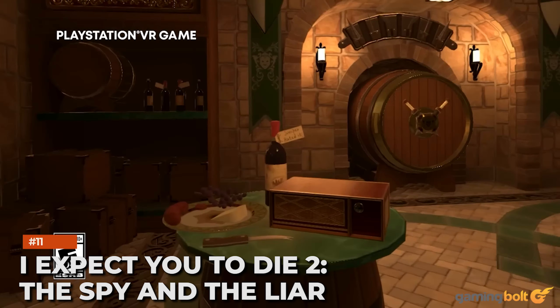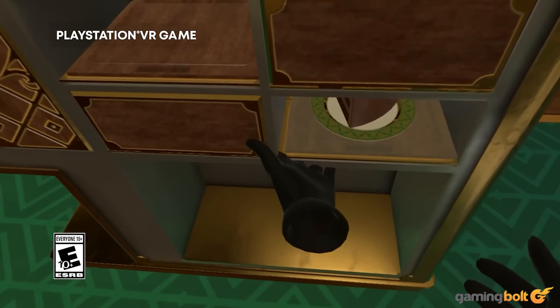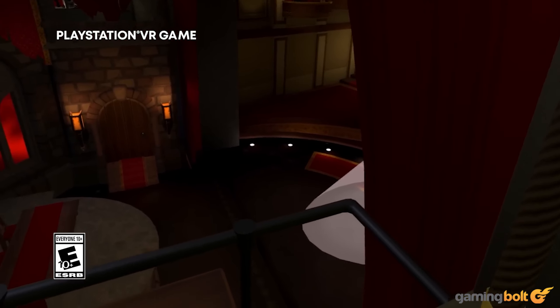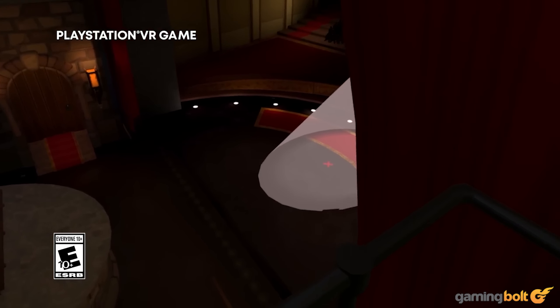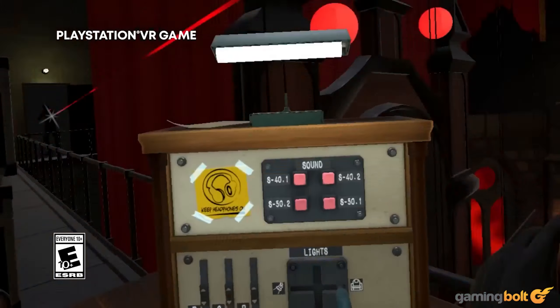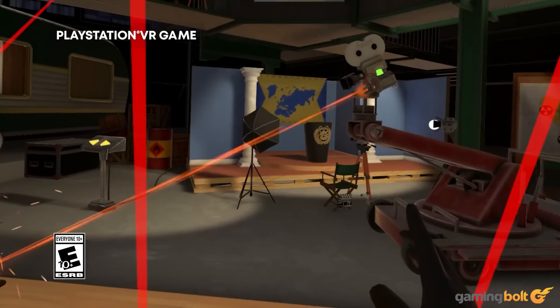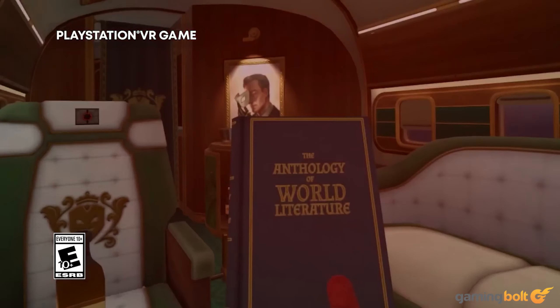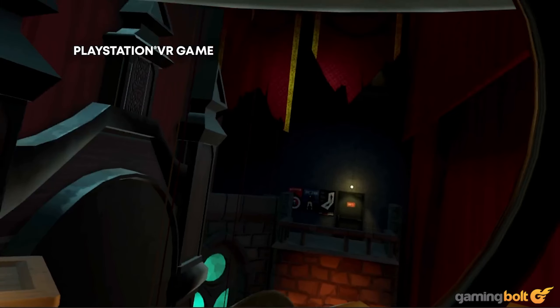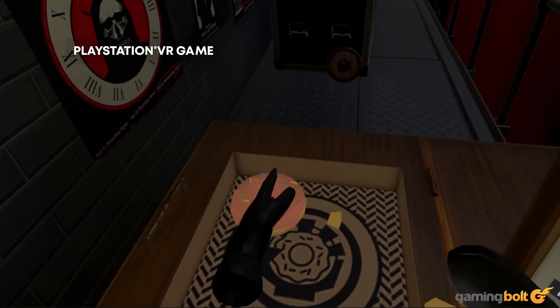I Expect You to Die 2: The Spy and the Liar takes an escape room approach to its espionage, that too in VR, as an agent fighting against the megacorporation Xoraxis. You must accomplish objectives with limited items in different environments — whether bomb disposal, disabling security, or making it through unscathed — there are plenty of world-threatening scenarios, and it's all backed by solid writing.